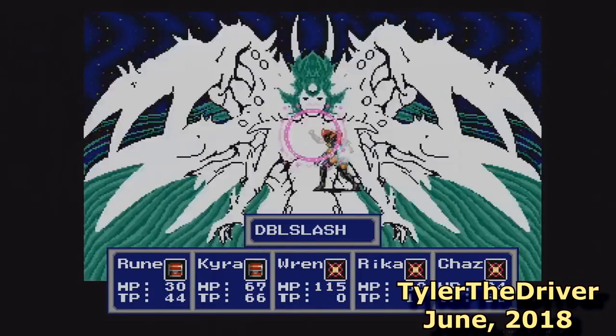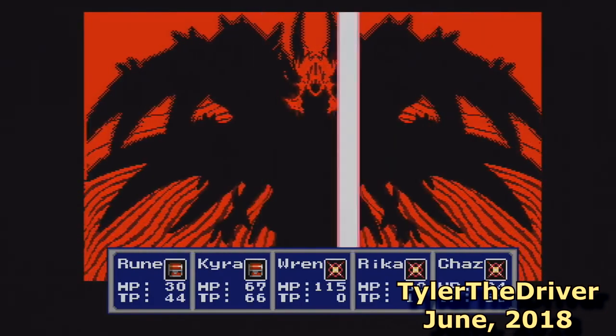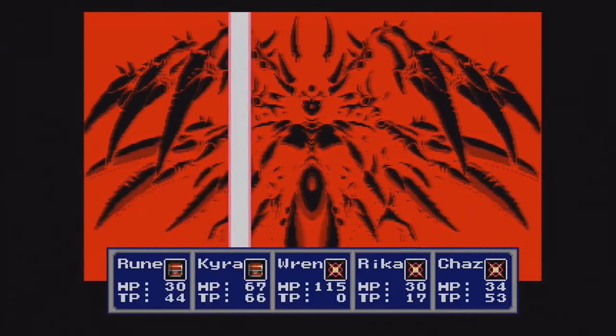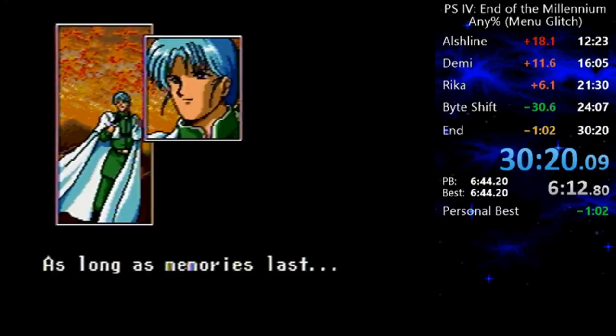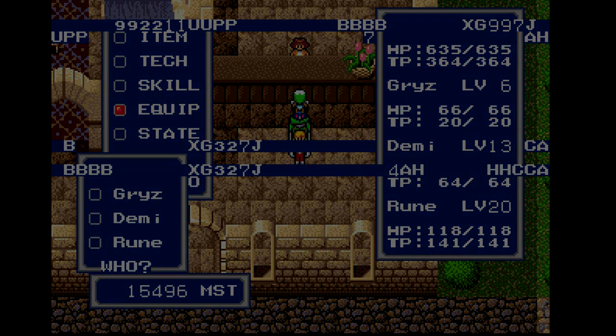In June of 2018, the record belonged to a runner named Tyler the Driver, with a time of 2 hours, 57 minutes, and 6 seconds. So the burning question is: how do we get from this behemoth of a run all the way down to this crazy time? That's right gamers, it's time for glitches and cheating.